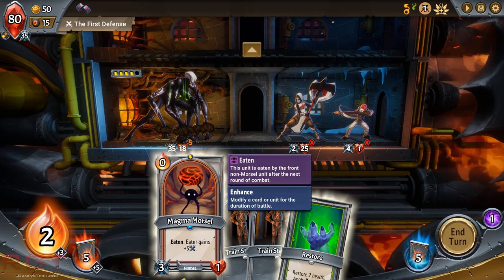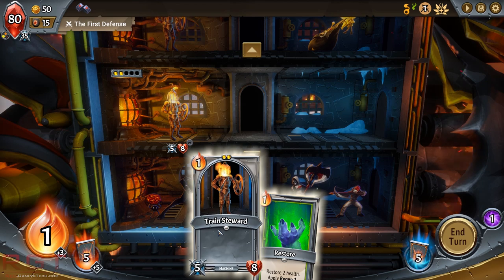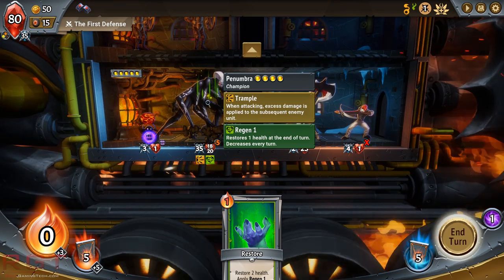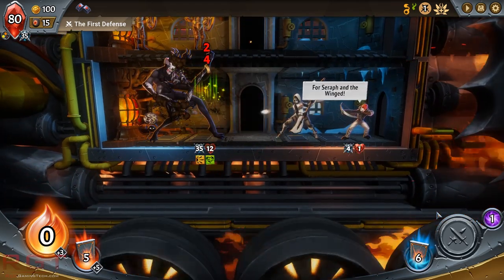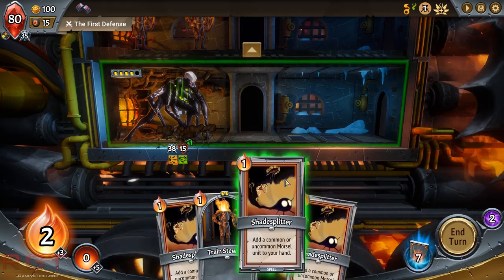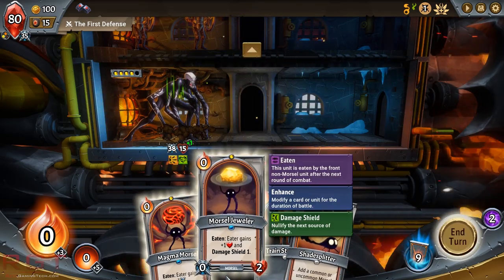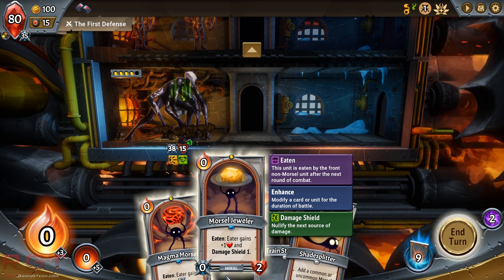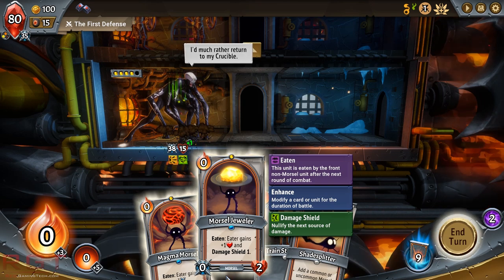Let's try a new morsel — Eater gets plus 3 attack, sounds pretty good. We have a brief respite to heal up. The choices are plus 1 health and damage shield 1, or plus 3 attack. Damage shield is actually really interesting — it nullifies the next source of damage, so if you have a unit that was otherwise going to be killed, you can save it and make it stick around. This is really important when enemies are really strong in later areas, and obviously there's the boss to worry about as well.